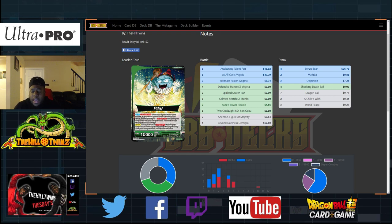Leader Front — Pilaf. Once per turn, when one of your battle cards attacks, it gains 5K power for the duration of that battle. Then, choose up to one Dragon Ball card from your deck or life and add that to your hand. Then shuffle any areas that you look through.